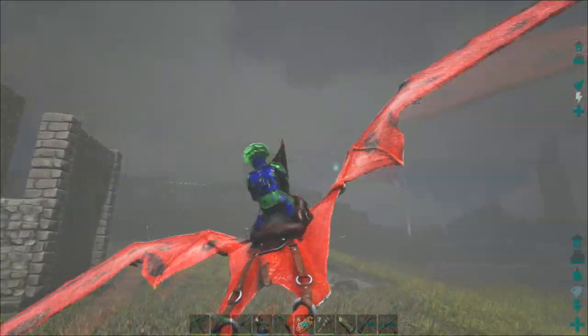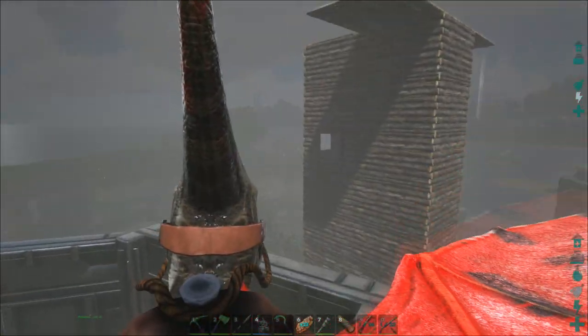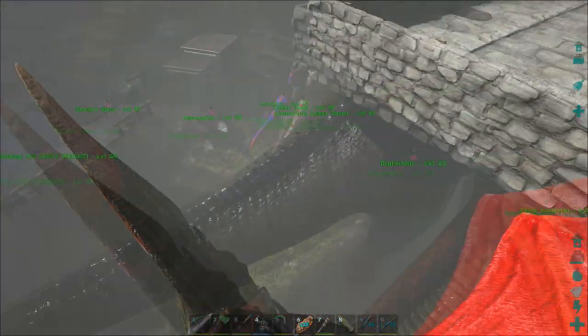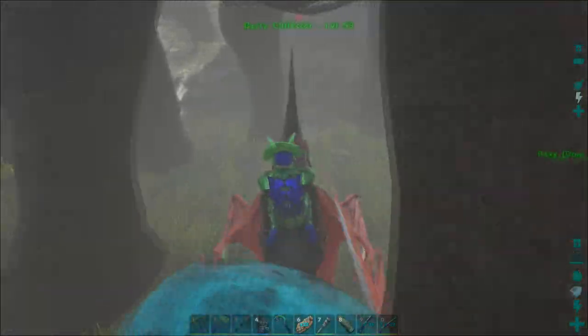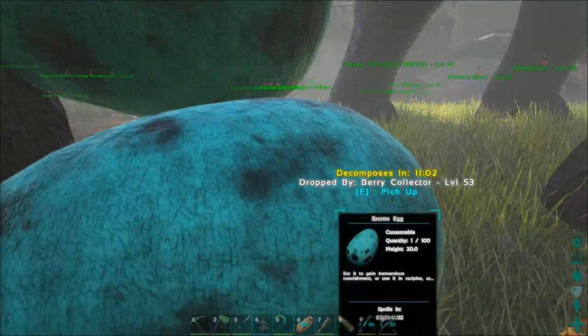Just so mean — those poor baby Dilos were just there jumping at their egg and dying with no food. We tamed a second Bronto — don't ask me why, I just came on and it was knocked out outside our base. Look at these two Bronto eggs stacked up on each other. This is amazing!